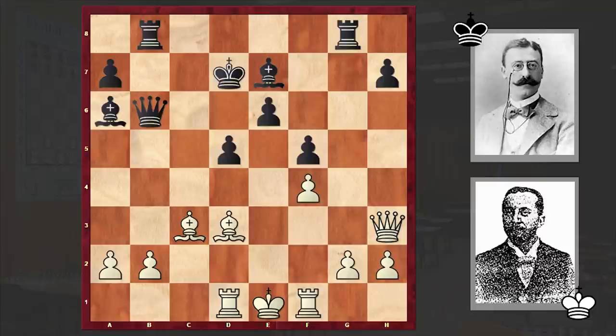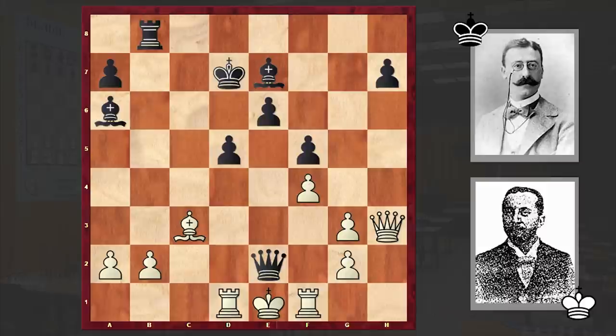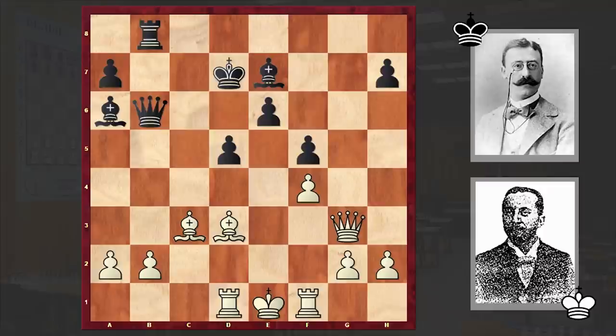Jacques Mises played Rg3. Did you manage to find this move? The whole idea is to block the third rank or deflect the white queen and announce a checkmate. For example, if hxg3, then the queen no longer has control over the third rank and black manages to announce checkmate. That's why white accepted the rook sacrifice by capturing on g3 with the queen. But here comes another staggering blow — Bh4. Black's whole idea is to lure the white queen away from the third rank. Bxa6 was white's answer, the only move allowing prolonged resistance. White lost the queen: hxg3, Qxa6.